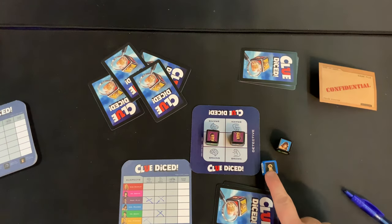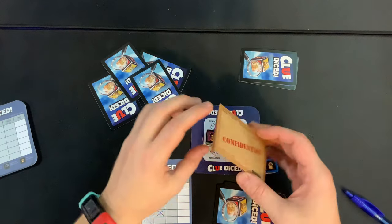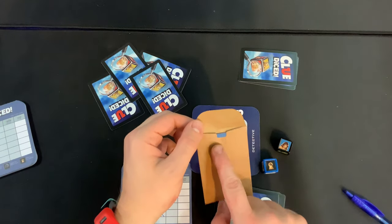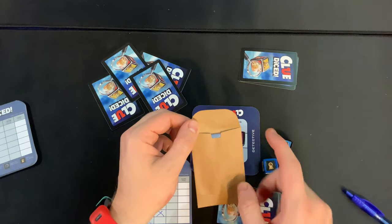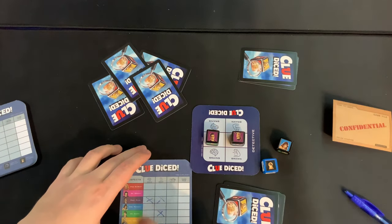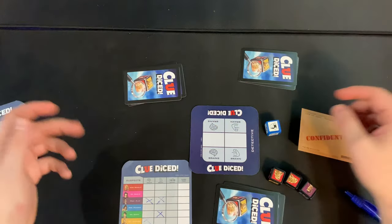The third symbol is the keyhole, which connects to the confidential envelope. You flip the envelope over and now you know whether the character shown is either the Brawn or the Brains — definitely worth noting on your sheet.